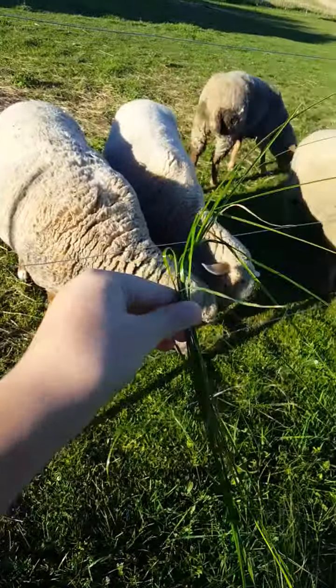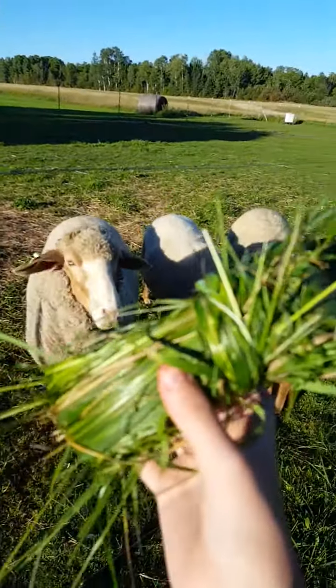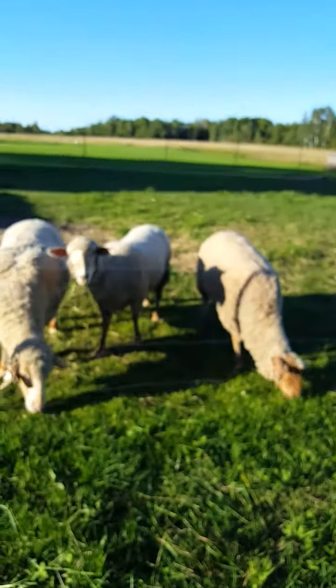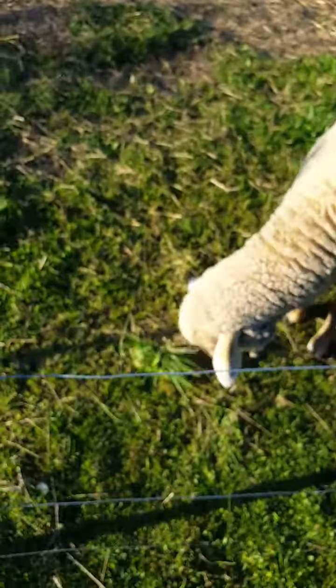Now if you're scared to feed them from really close, you can just throw it at them. Instead of throwing it at them, you can use this invention — it's kind of like a grass grenade. So once you've got this, you just kind of throw it at them and they'll eventually find it. And then you can just kind of toss it and give it to them.